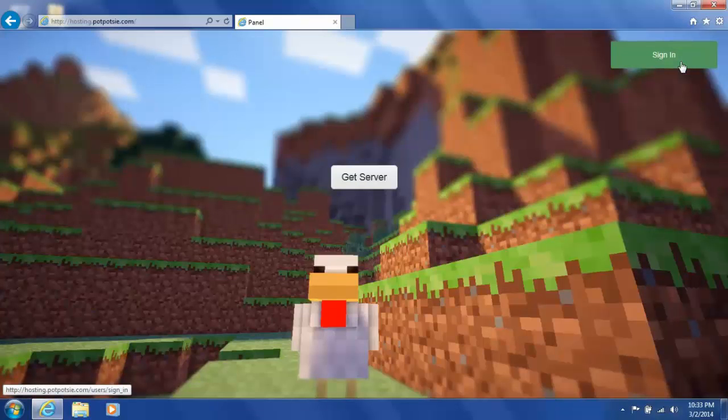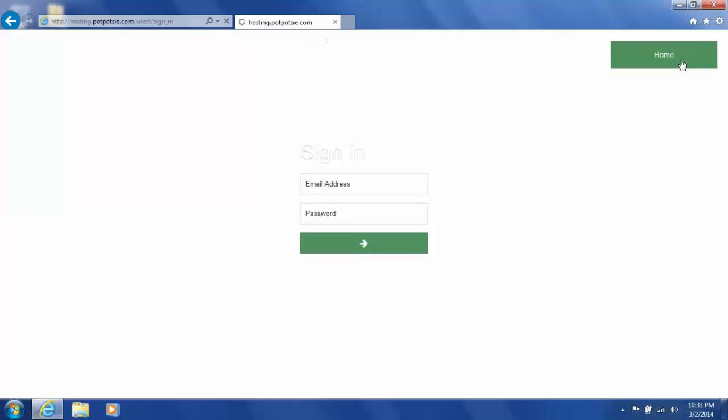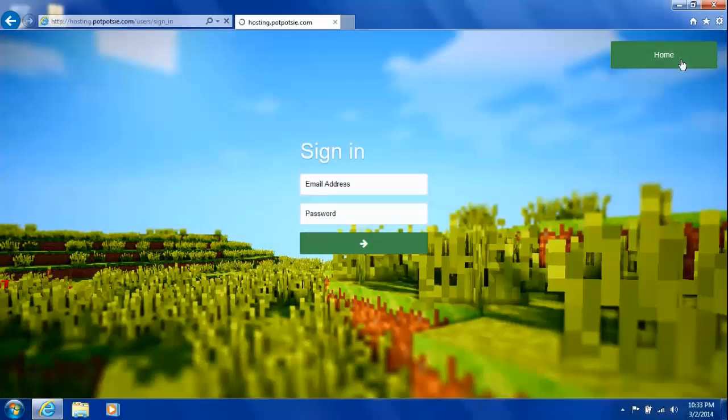Once you get one, it will send you a password. You use the email you use with your PayPal, and your password is the one they sent to you. I'm going to put a picture up so you don't see my confidentials.